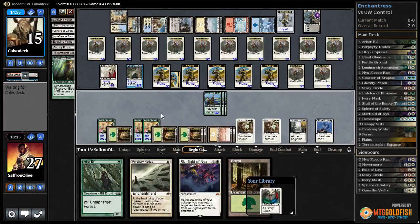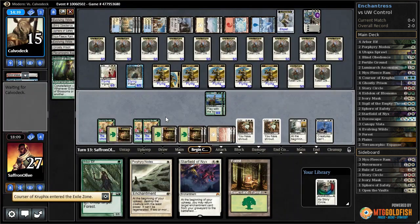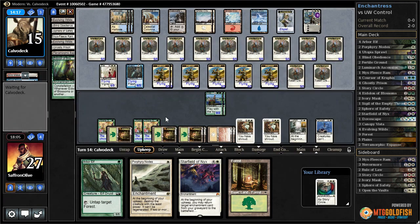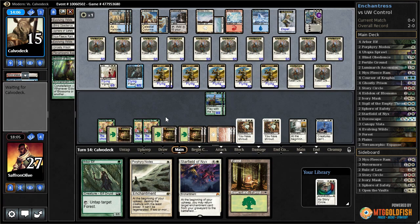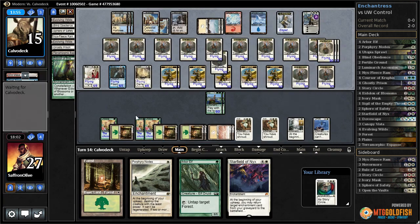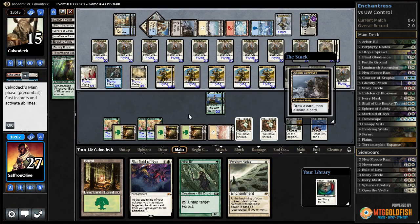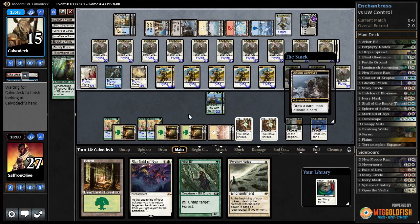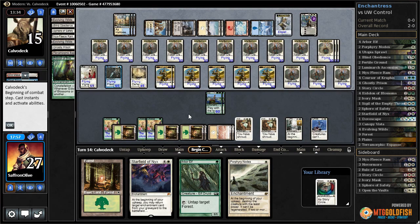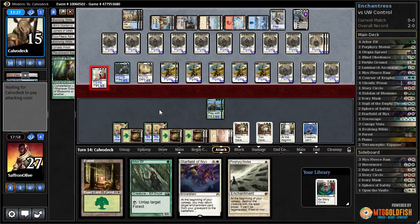Story Circle is interesting. Opponent goes with Path — we are not going to search up a land, we want the Story Circle. Can our opponent kill us? If they have an untapped land they might be able to. Wall of Omens — odd choice — takes out Elspeth. They must be looking for a counter. Wow, they are desperately looking for a counter. I guess they realize if we resolve Story Circle... they're gonna get in for six, but they don't have counter mana up. Another Sphere of Safety would be pretty helpful.